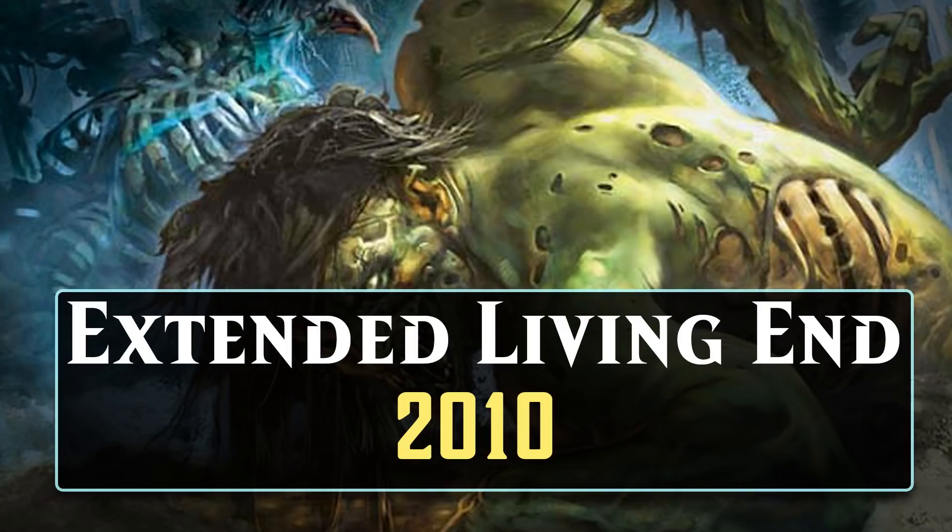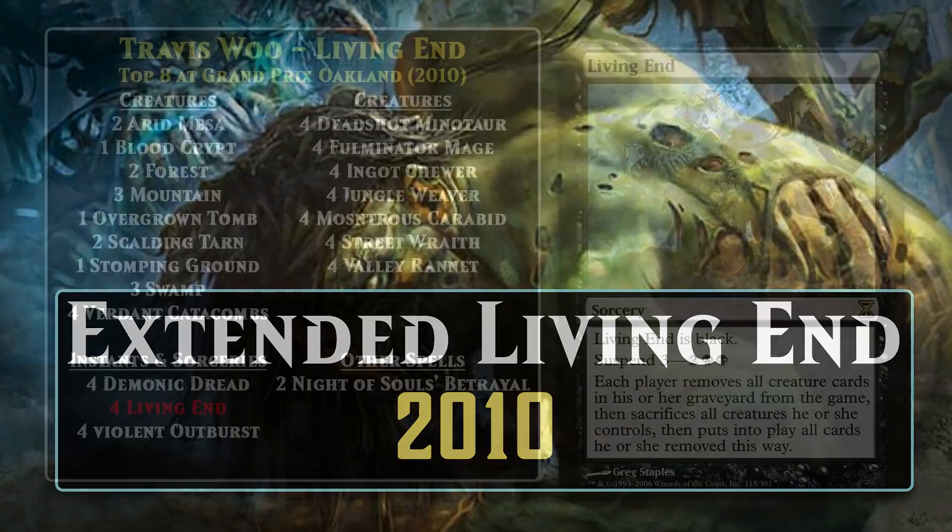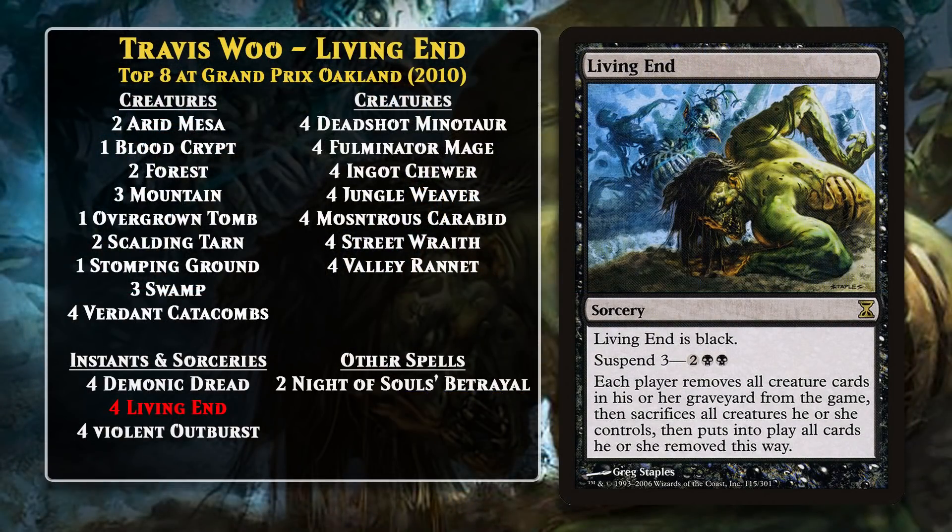Another Cascade deck also top-8'd at Grand Prix Oakland, one with a much different game plan — this one based around Living End. Living End is another Suspend card with a mana value of 0, and it has a somewhat convoluted effect. First, it exiles all creature cards in all graveyards, then both players sacrifice all the creatures they have in play, and then those cards that were exiled from the graveyards are placed on the battlefield. In short, it wipes out everything on the board and reanimates everything that was in graveyards when you cast Living End. Like Hypergenesis, the effect is symmetrical, but the decks that play Living End are of course better equipped to abuse the card.